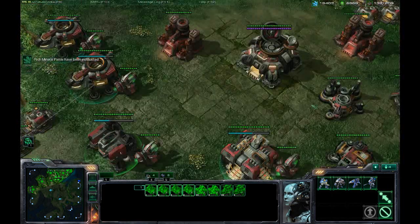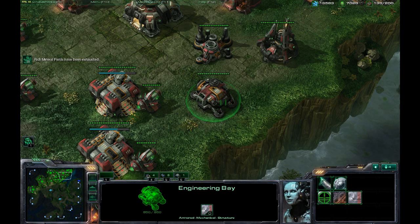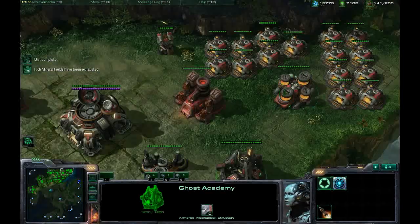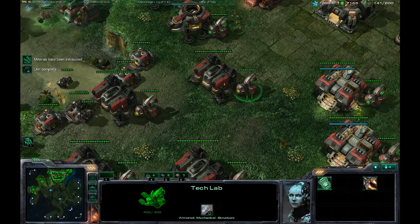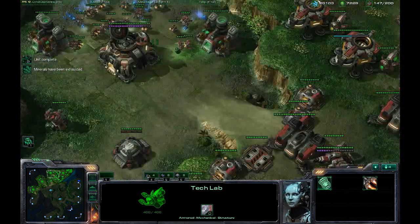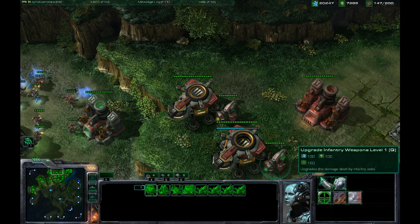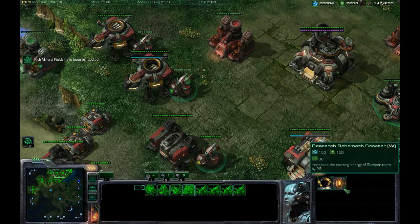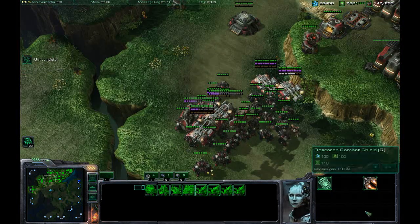The other thing I like to do is place all my upgrade structures on 6. I'll place my engineering bay, my armory, ghost academy — basically anything that has upgrades I'm going to add. That includes any tech labs attached to your various buildings. Once you have all the upgrades set up, you can push 6 and all your upgrades are there. You can pick an upgrade and then Tab through the various upgrades and pick whatever you want, all while you're out on the map.